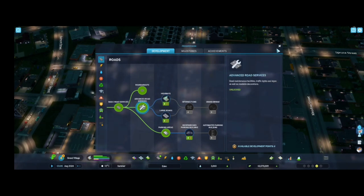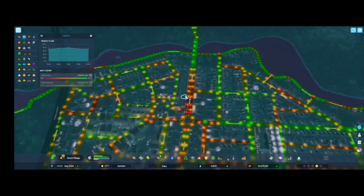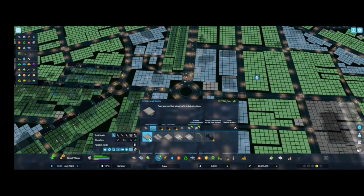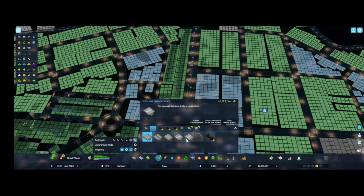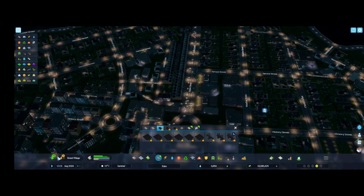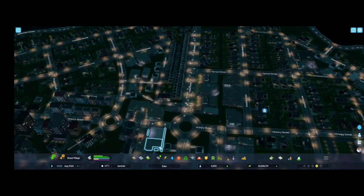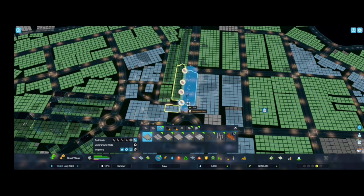We have a couple of problems with roads. If I click traffic jam, this area is very bad in traffic and it's a big road. Let's build a four lane road over here - it's already four lane. Five lane one-way road, okay. We need to open large roads to open this one. We need large roads - underground large roads, yeah this one. I will open this one and I will build large six lane roads over here. This will be nice.